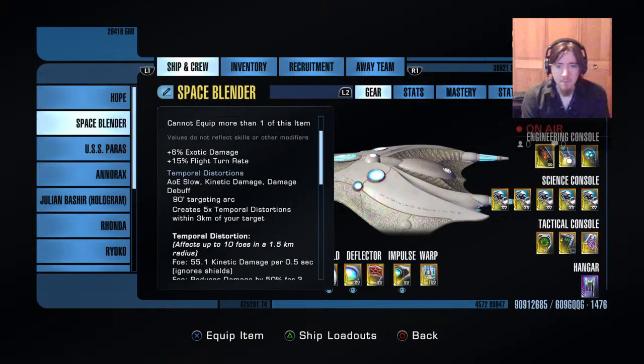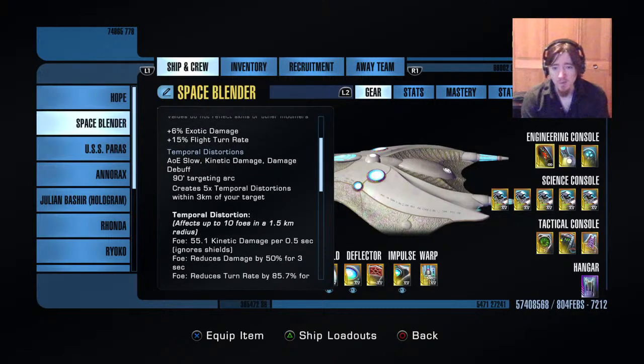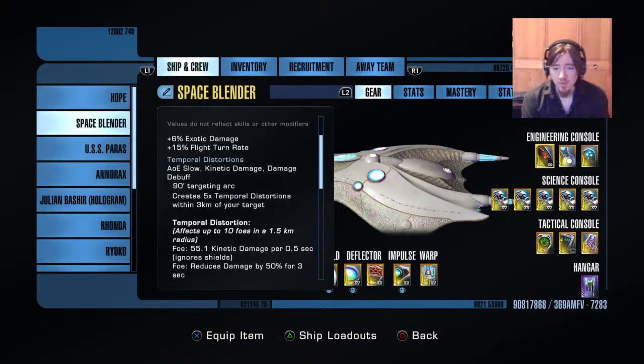After the build is finished it doesn't matter much because everything's going to be stuck in your gravity wall. The only reason I'm making this video with the wrong component in here is because it is literally impossible right now to get the console that should be in here — that's the console from the legendary Crossfield, which gives you the Lurkha Maneuver and a buttload of exotic particle generator stat. In the meantime I'm using the temporal rift stabilizer, which does have some cool temporal distortions.